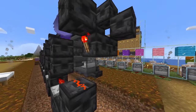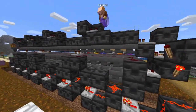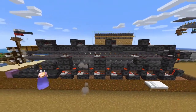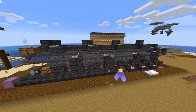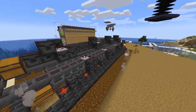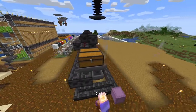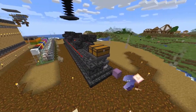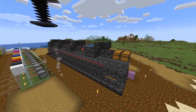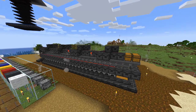I was walking below those hoppers checking inside each one to make sure no items had fallen in, because that can cause problems and make the machine stop working. I also just missed it on camera, but I placed a comparator at the end of that hopper line - that is one block I missed during the build. If you were following along and missed that comparator, be sure to place it at the end. That is it - the complete design is done!